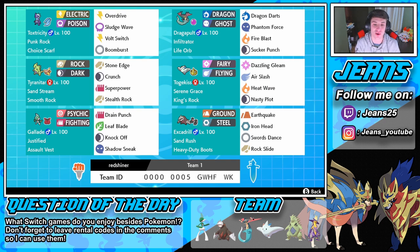Then we have Togekiss, and I love this Togekiss moveset — it is phenomenal for singles with Nasty Plot, Heat Wave, Air Slash, and Dazzling Gleam. Once you get one Nasty Plot set up, it is game over. You can just Dynamax Togekiss and just sweep out. It is also rocking the King's Rock, which gives it a 10% chance of flinching — so moves like Heat Wave, which normally have no flinch chance, now get that 10%.